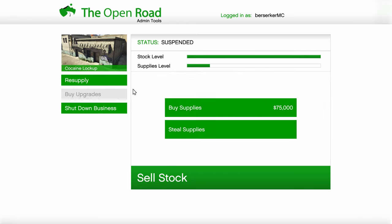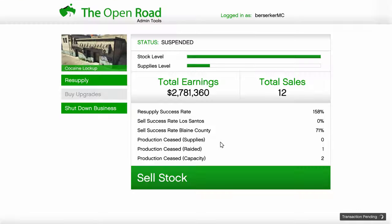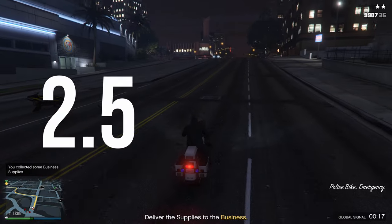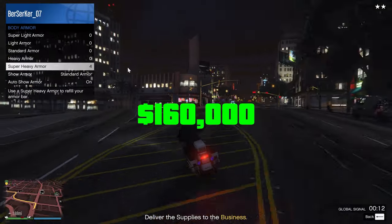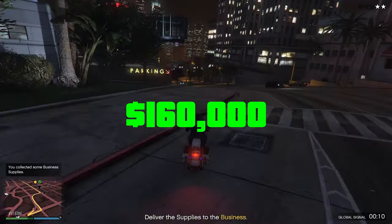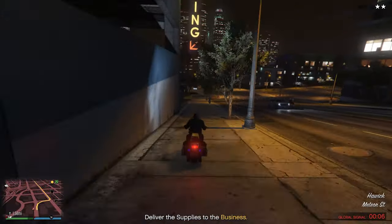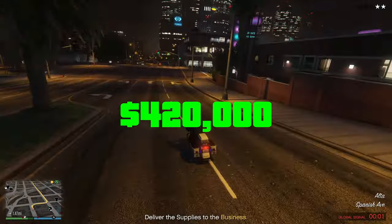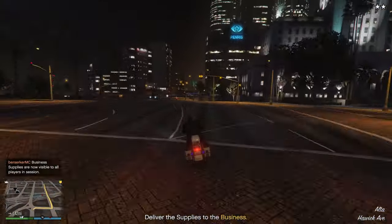That is why I always recommend buying supplies. A full batch of supplies will cost you $75,000, so it isn't cheap. However, unlike stealing the supplies, these will instantly fill up your supply bar. A full bar takes two and a half hours to run out and fills up one and a half of your stock bar, giving you $160,000 for one full batch of supplies. It will take three whole supplies to fill up the stock bar fully, meaning you will need to spend $250,000 on supplies, which gives you $420,000, making you a total profit of $170,000 when buying supplies.